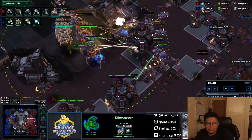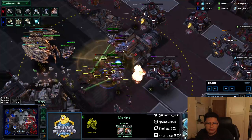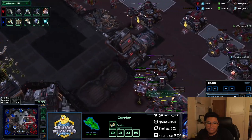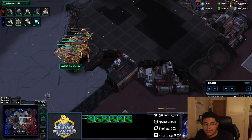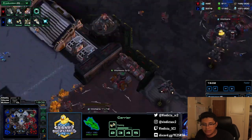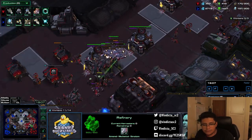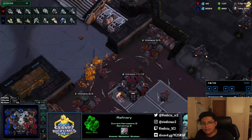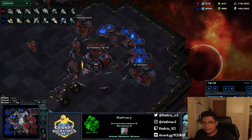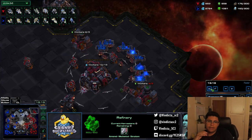Liberators kill a disruptor back there. I'm running into some of these colossi — the carriers only have plus-two so they're not faring the best. He pulls back. Some of these carriers have low interceptor count. I have more viking and liberator coming out so we hold. You can see I'm running through money so I am behind in this game — I was behind earlier too.